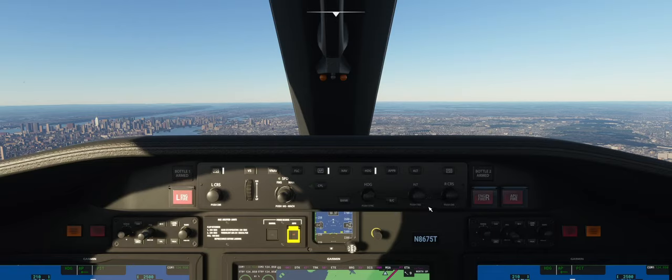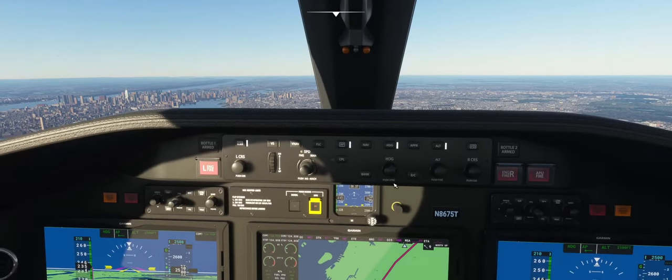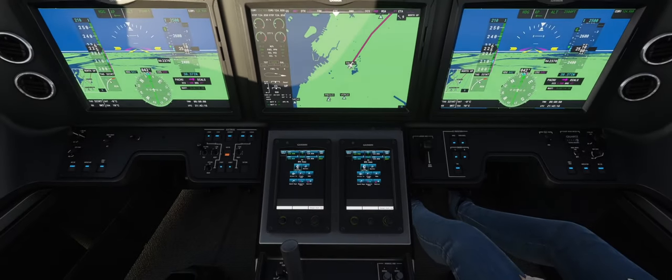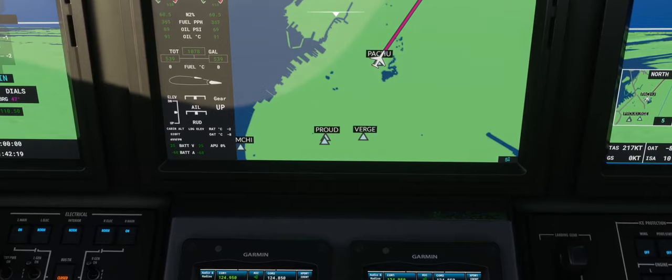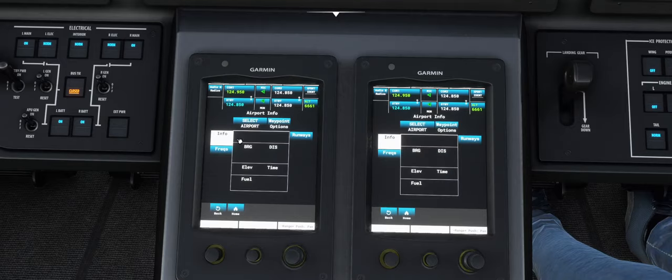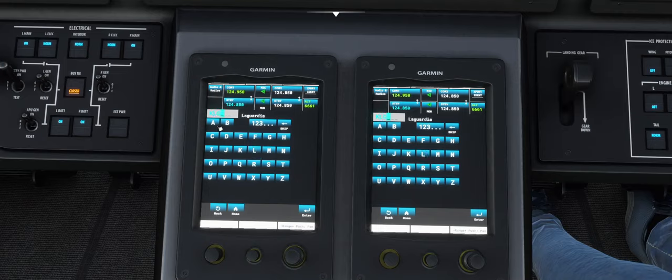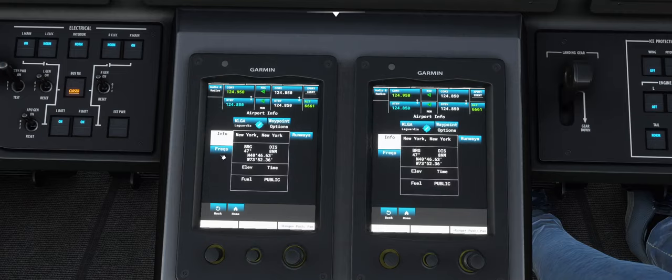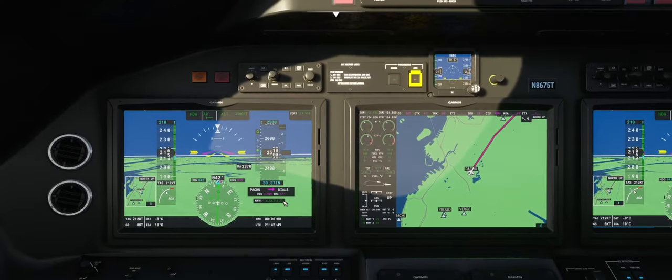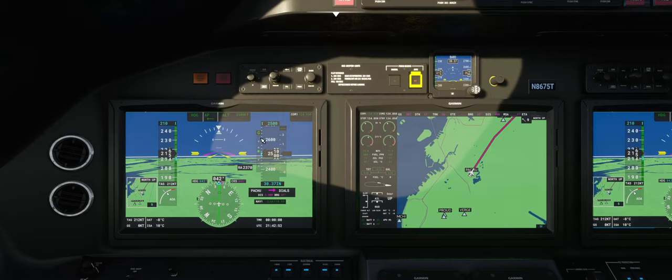Don't forget to press B to calibrate your barometer. Now a little trick: I want to load the Localizer 4 frequency into the computer. Go to Waypoint Info, select Airport, it's Kilo LGA — Kilo Lima Golf Alpha for LaGuardia. Hit Frequencies, scroll down to Runway 4, and load it to Nav 1 Active. Now if I hit Control 1 I'm on the localizer and about to intercept the glide slope for Localizer 4, which you can use to guide yourself towards DOLLS.